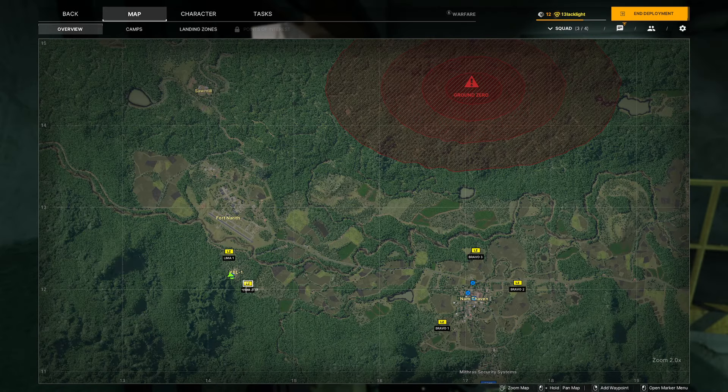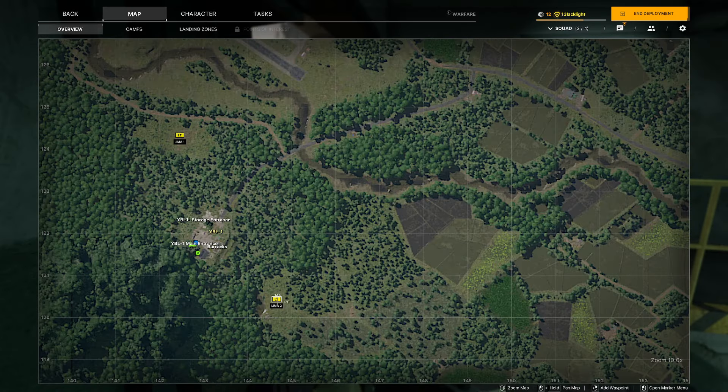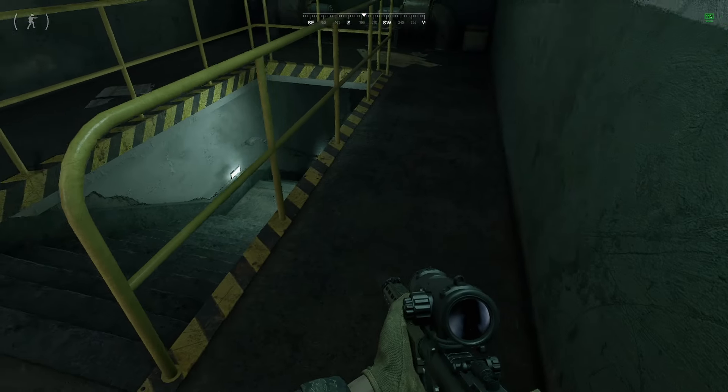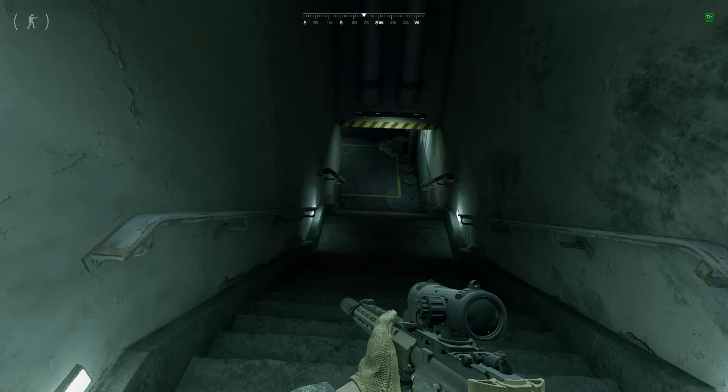If you haven't seen any of my videos before, the bunker is located at YBL1 — you can fly into Lima 2 or Lima 1. We do have a lot of players around us so I'm just trying to be a bit cautious, and the server is frying itself.